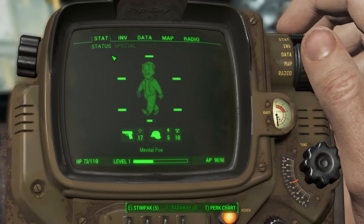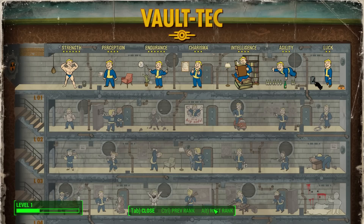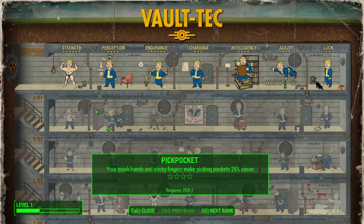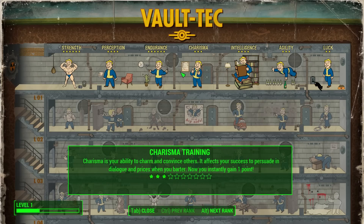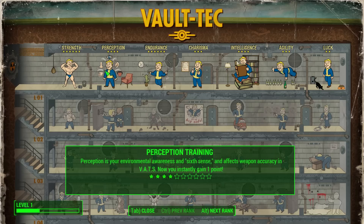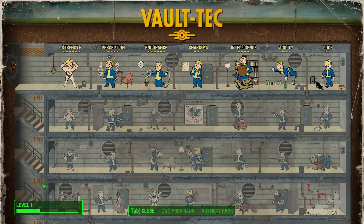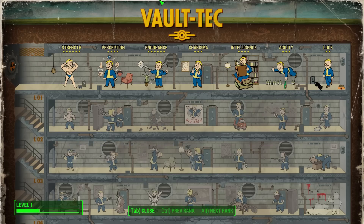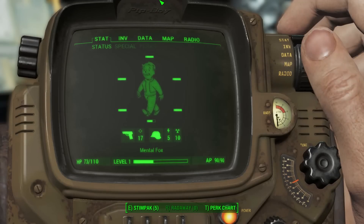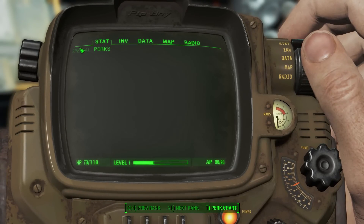Down here there's a perk chart. Whoa, what's going on here? Strength, perception — we know the SPECIAL stats. I can see I have six stars in strength training. We have nothing to spend right now. Status, SPECIAL, perks — we have no perks. It's not really telling me what these things mean.